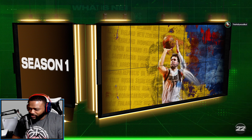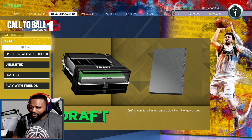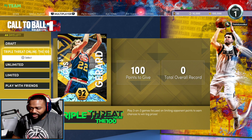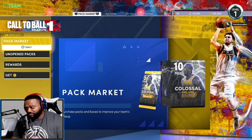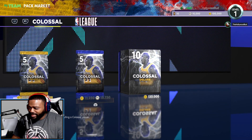Looks like we got the Lakers court and the Kings court. We've got Unlimited, Limited, Play with Friends, Triple Threat 100. We got Draft for Unlimited — whoa, we got a Draft mode! We gotta do a video on that for sure. We got a pack market and 100 VC.